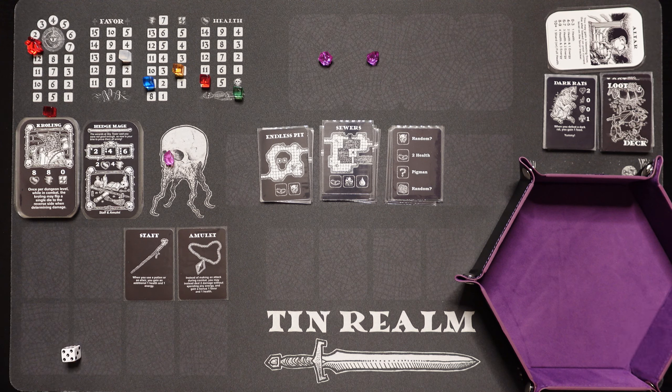Let's go ahead and move deeper in. We've got the Endless Pit — I believe that's a new one that came in the Gnome Pack expansion. We don't really want to do it, so I'm going to skip it. Let's go into the Catacombs instead, where there's a random enemy. Let's go ahead and shuffle this up. I like this little dice tray — they're not going to go flying all over the place anymore. Let's see what we get — a Watcher.